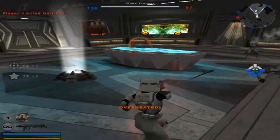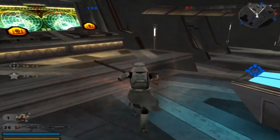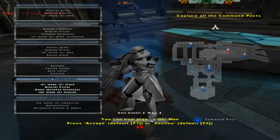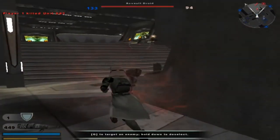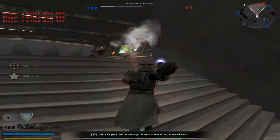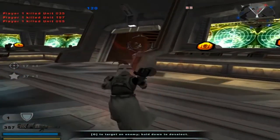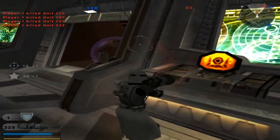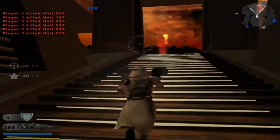I was like, where the hell's the unit? Found it. Command post is under Republic control. Enemy reinforcements are decreasing. Now that's overpowered. I ran out of ammo — I needed that.